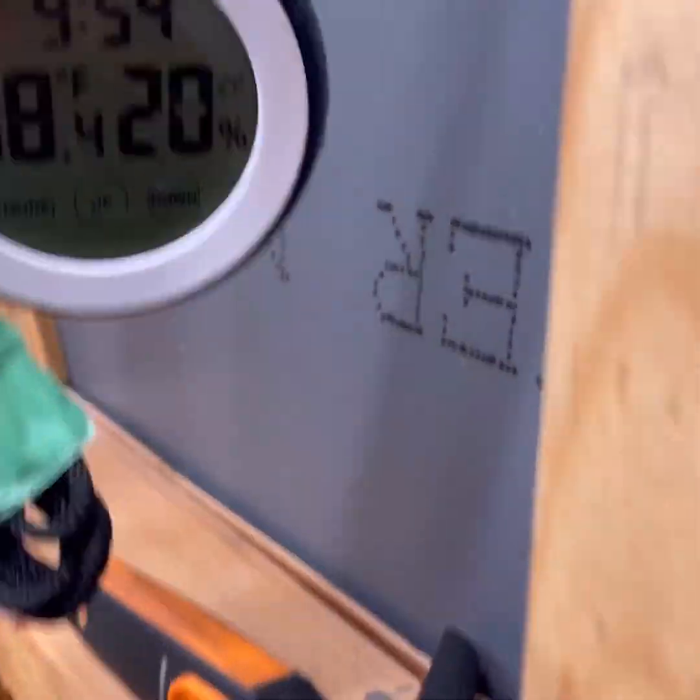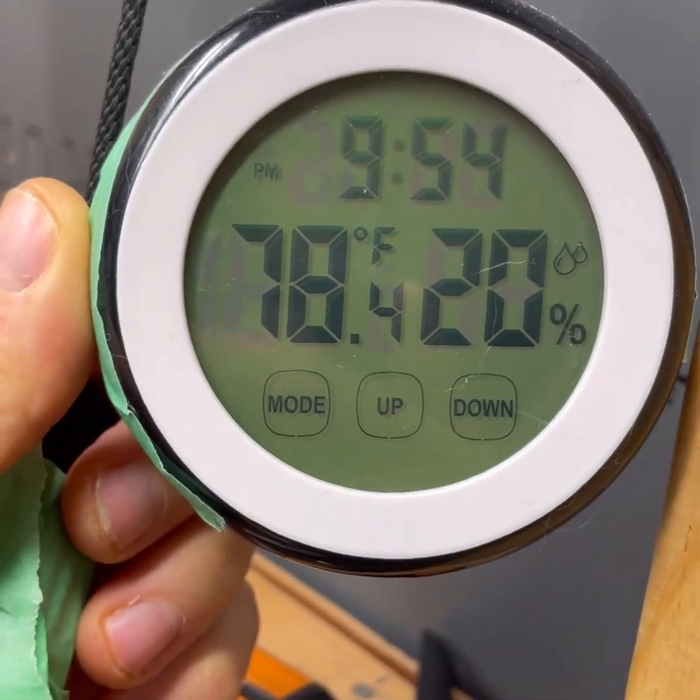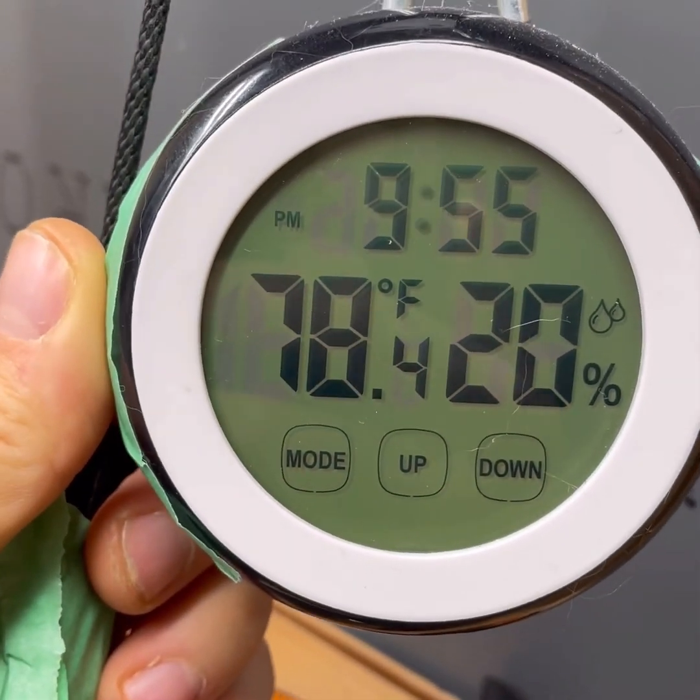If you haven't seen any of my other content, I'm going to give you a quick breakdown of the temperatures I'm running in this room. This is my ambient air temperature — 78.4 degrees Fahrenheit. Pretty cool temperature.